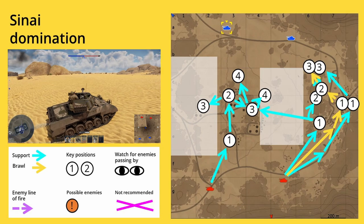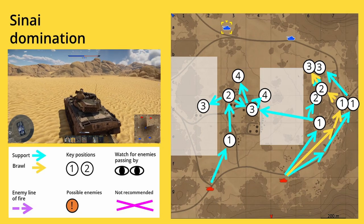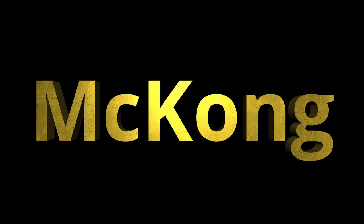When we look at each route we see a proper front line for each phase of the match. The focus is clearly on capture point C, while you want to prevent the enemy from capturing the other two points until later in the match. I hope I was able to give you some tips on how to win this map and that my key positions will help you have better matches on Sinai domination. Like, subscribe, leave a comment, and check out my Discord server for more information and to connect with other players. Hope to see you in game soon.